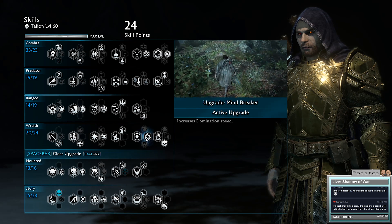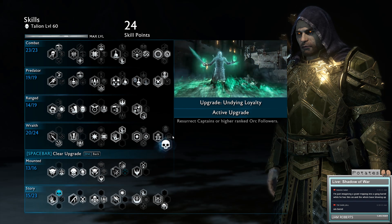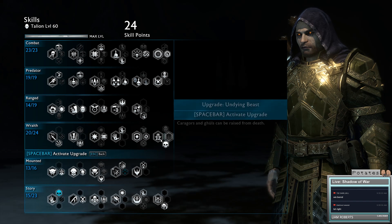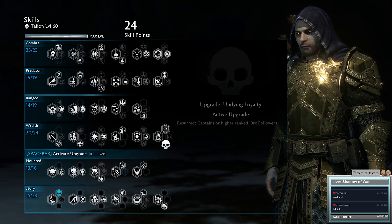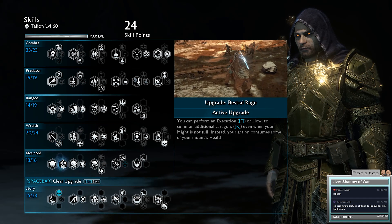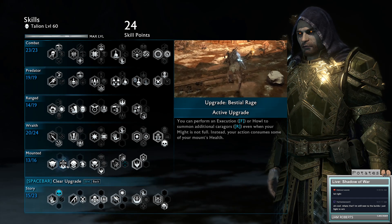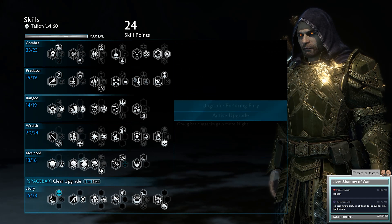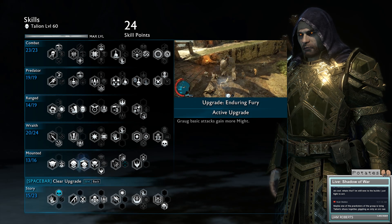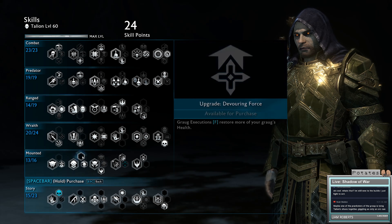For Treasure Hunter, get Mindbreaker for domination speed or Prospector for gems if you don't have the best quality gems. For Raise the Dead, I keep it on Undying Loyalty - though if there are beasts or Ologs around you want to resurrect, go for it. With this build we don't really use Raise the Dead much. For Karagor Rider, I use Beastal Rage - it means you can roar until your Karagor dies and summon two or three Karagors without needing to gain Might. For Graagor Rider, basic attacks gain more Might. We don't get Devouring Force because if they gain more Might, we get to use his execution more often and therefore get more health anyway.